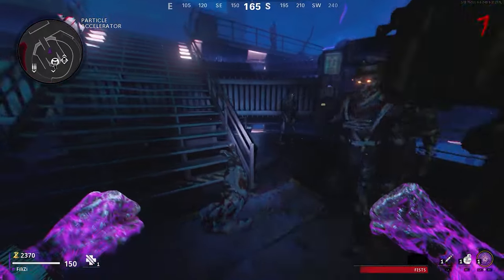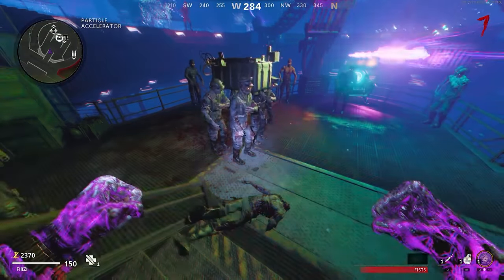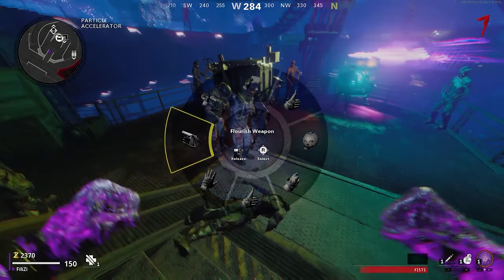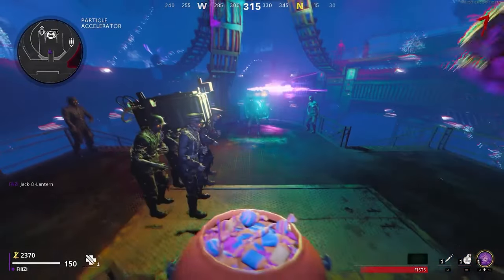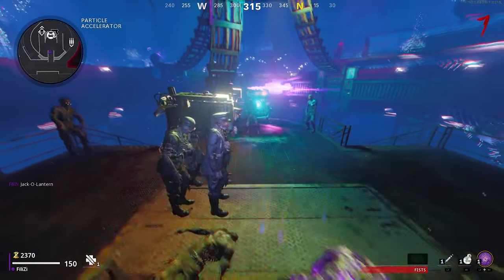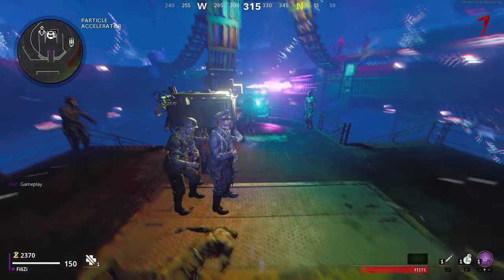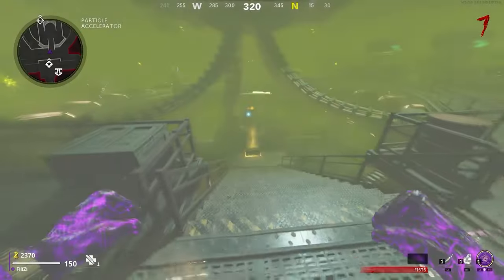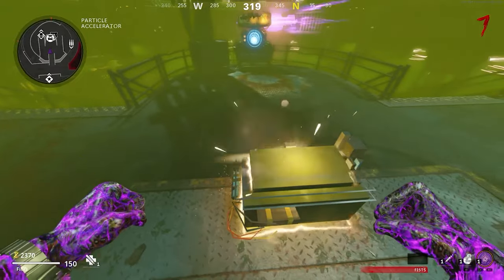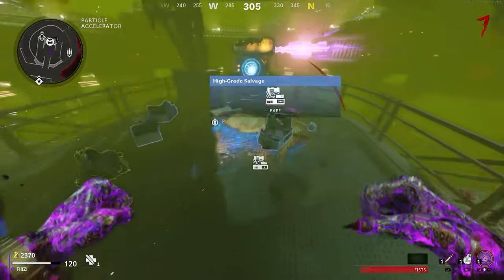This is where stuff gets interesting — will your Pack-a-Punch weapon just automatically show up after the animation, or are we going to see the similar system from since Black Ops 4, where your weapon disappears, your character cracks their knuckles, and then you have to wait until it finishes? I do like that addition because it always made Pack-a-Punching your weapon a bit more risky, whereas in Cold War you could just run to Pack-a-Punch and be good within seconds.